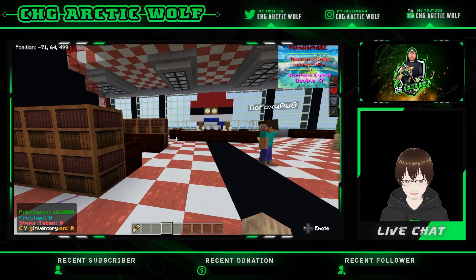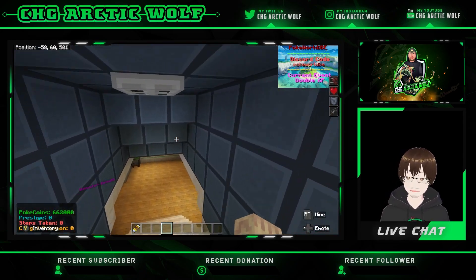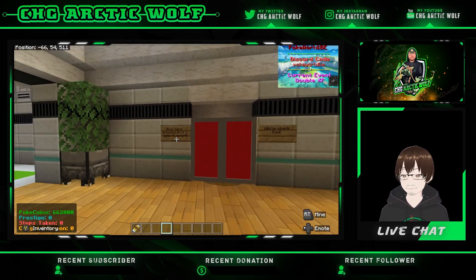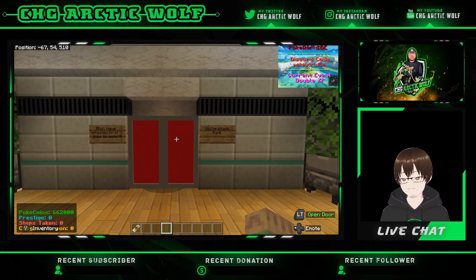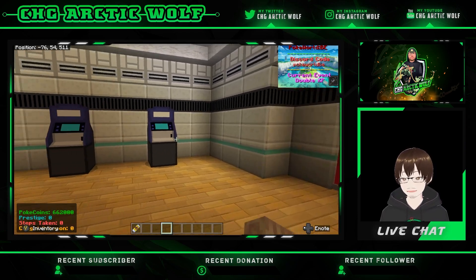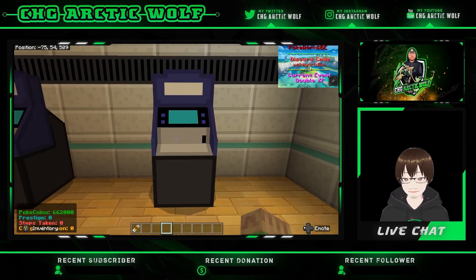What is going on guys, how's it going? CHG here with a new video for you — short little brief one to show you guys a new addition to the server. We're gonna be showing you the Westershade Bank, and with this bank is a new add-on that introduces ATMs. These are a cool little feature that have been added and I'm gonna show you exactly what they do.